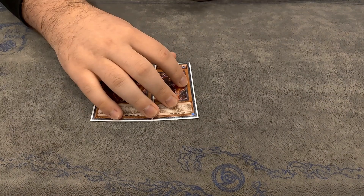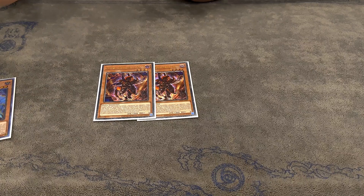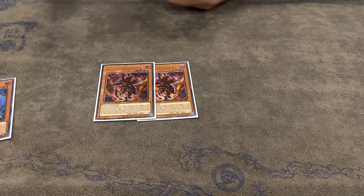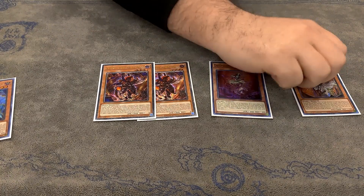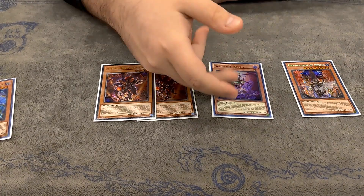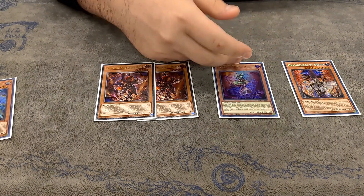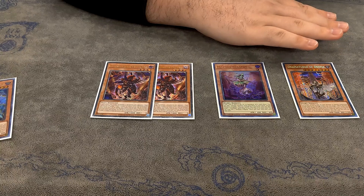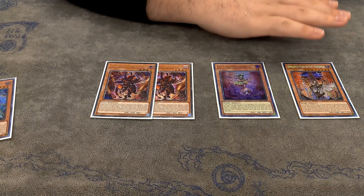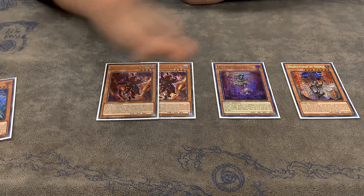The other normal summons are two Aluber. We don't want to draw too many normal summons, so I'm just playing five. You can get to this off of opening, so it's fine. And then just the one Tragedy and the one Dramaturge. Tragedy is really just here for Branded Fusion — sometimes you need to Branded Fusion send Tragedy for Lebellion. Dramaturge over Adlib because Branded and Red and Branded Banishment are basically never resolving into Tier, so I'm just not playing those cards.